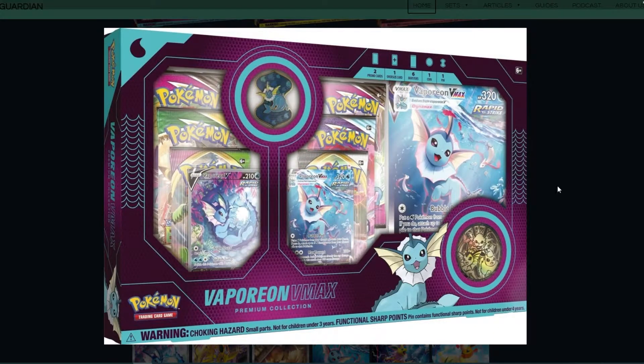We're going to take a look at each one individually. So this is the Vaporeon one. As you can see, you get the Vaporeon V and the VMAX, and then you get the oversized giant card version. You also get a really nice coin, a pin, and a bunch of packs. These cards, the artworks on them,